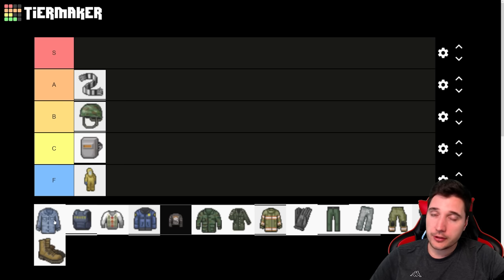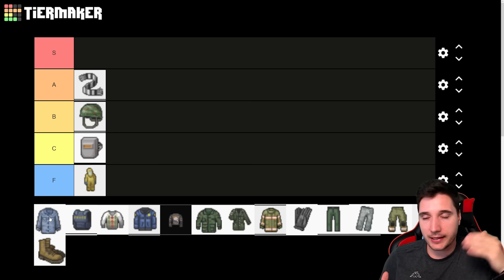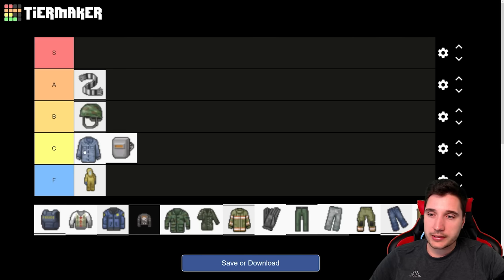Next, we have the denim shirt — the only shirt that actually provides any protection. It has around 7 bite and 15 scratch protection. It's very decent for what it is, though it's really not going to give you a huge boost on its own. It only really matters when you stack it with other pieces of clothing. In summer that can be very hot, but you can put extra shirts underneath it and upgrade it with tailoring later on. Added up in layering it's pretty decent. We'll put it into C tier.